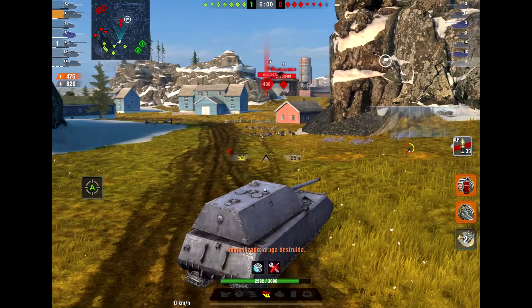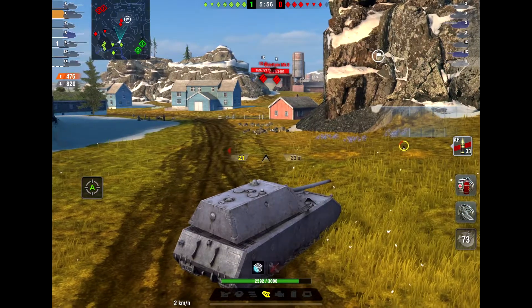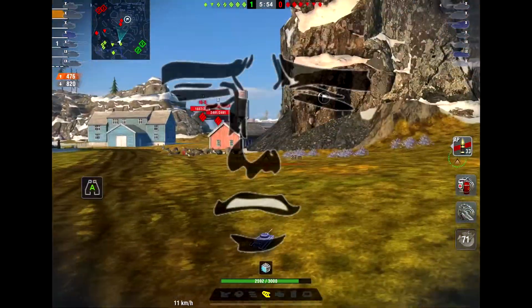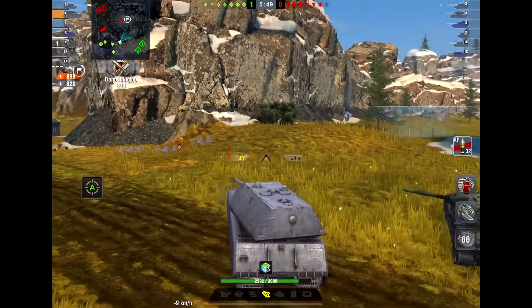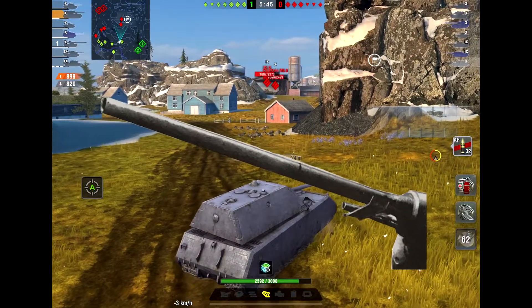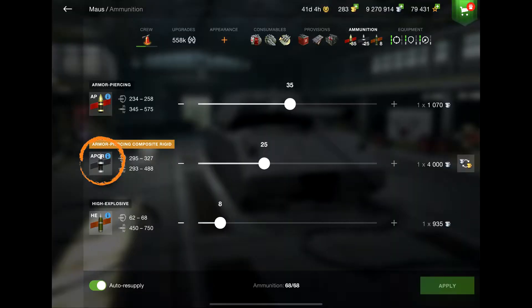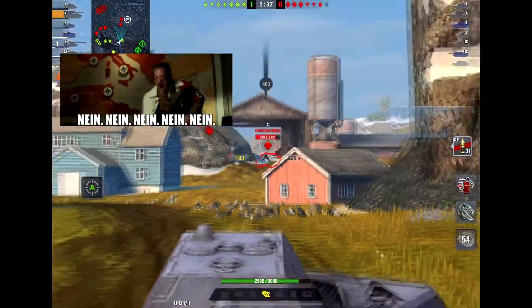Once you spot the enemy, try to bounce their incoming shells by wiggling. Wiggle hard, because if you don't angle and wiggle your tank you will get penetrated like how the Russians penetrated Berlin. Once they miss or bounce their shot, you punish them with your big, girthy, juicy 128mm gun. Bring incredible amounts of premium ammo because the standard pen on the Maus is not that great and you will struggle to go through enemy armor.